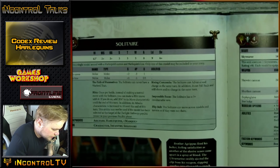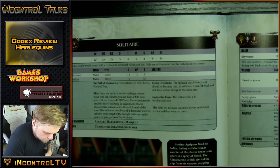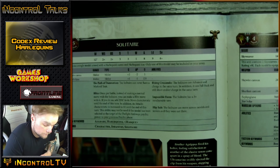Then there's Skyweavers — a Fast Attack option. Movement 16, Weapon Skill 3, Ballistic Skill 3, Strength 3, Toughness 4, Wounds 3, Attacks 3, Leadership 8, Save 4+. These are the bikes. They can take a Haywire Cannon: range 24, Assault D6, Strength 4, minus 1, 1 damage. If the target is a vehicle and you roll a wound roll of 4+, the target suffers 1 mortal wound in addition to normal damage. On a 6+, it suffers D3 mortal wounds. D6 shots where 4+ causes a mortal wound plus damage — you take a few of those in a unit and you are dropping a Knight.